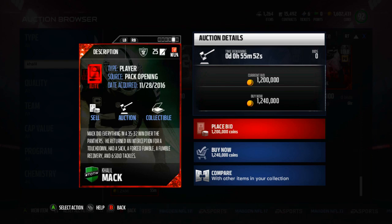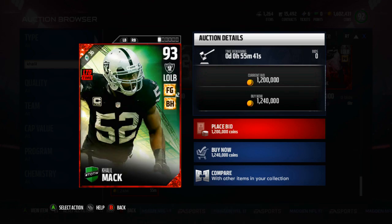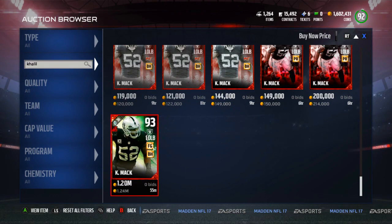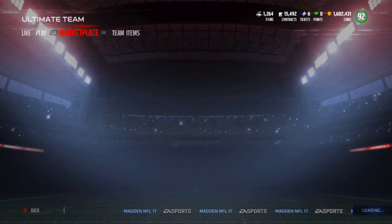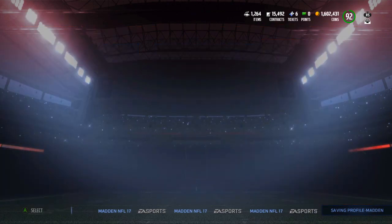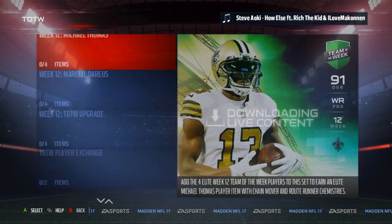Mack did everything in the 35-32 win over the Panthers. He returned an interception for a touchdown, had a sack, a forced fumble, a fumble recovery, and 6 tackles on top of that — just insane. He definitely deserved this card, and honestly if he plays like that the Raiders are going to be a team to be reckoned with. They really could be the best team in the NFL if Khalil Mack plays like that every single week.